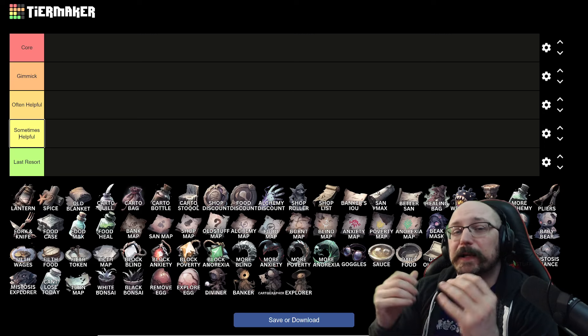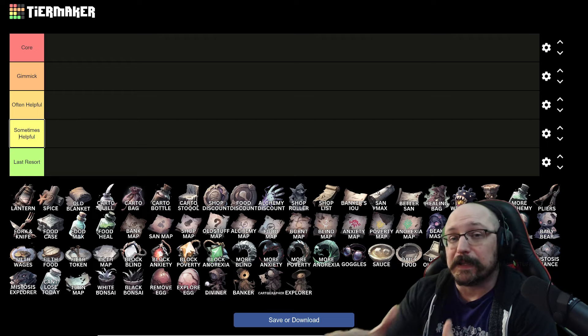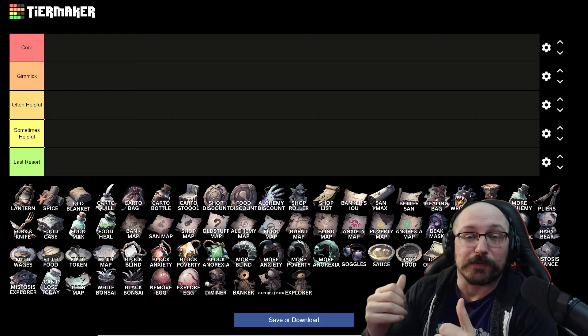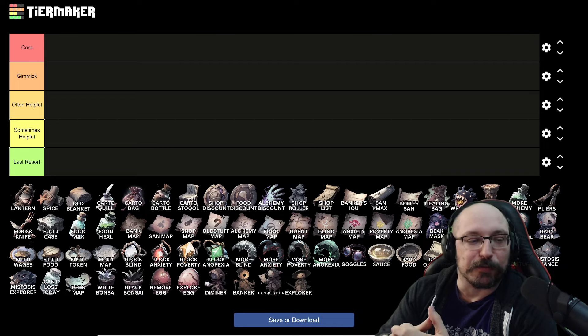Hello everyone, Don the Crown here. I want to make a real quick video that goes through the old stuff that you can find in the new Mistville mechanic for this season. I decided to make a tier list maker for this, so if you're a content creator and want to use this, a link to it is in the description down below, and also a link if you want to use this as a quick reference sheet.